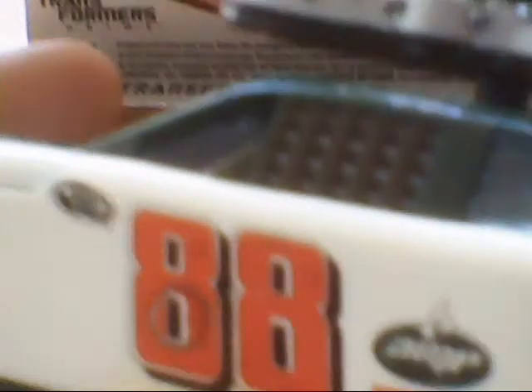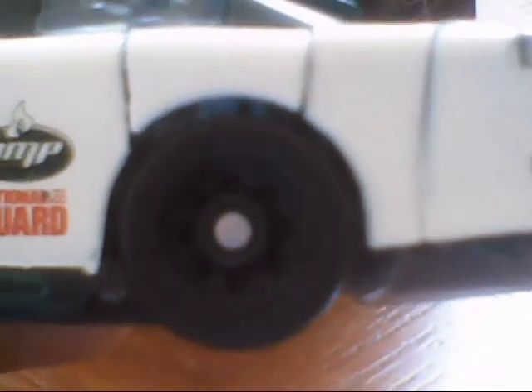Here's Roadbuster back in his regular form — his NASCAR form, or track mode as the box calls it, but I call him a NASCAR because he is one. He's an AMP 88 NASCAR with some sponsor logos on him: AMP energy, Sprint — my camera's not very clear on it but it's there — and National Guard. He's also got the little Chevy symbol.